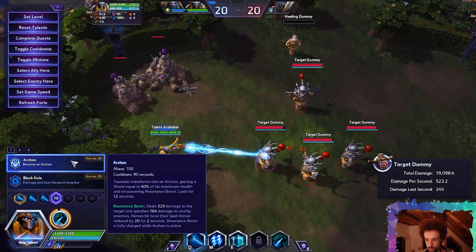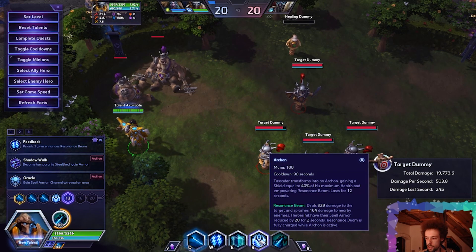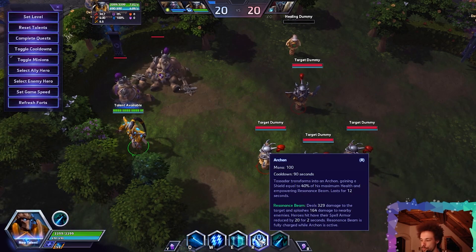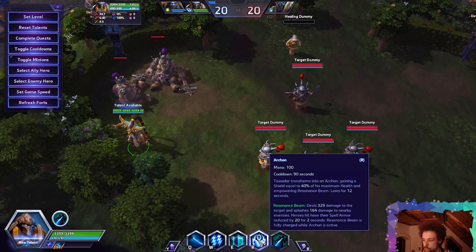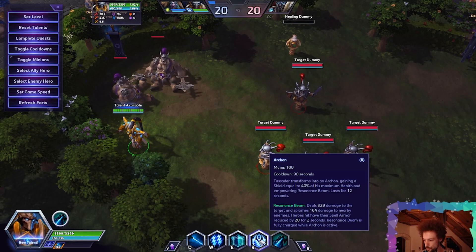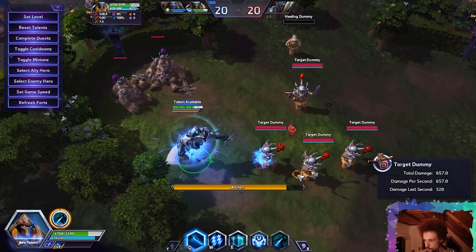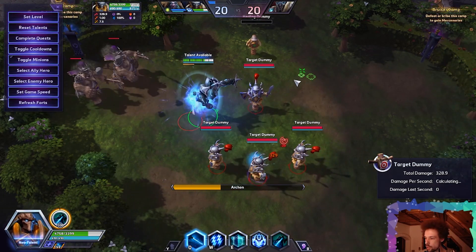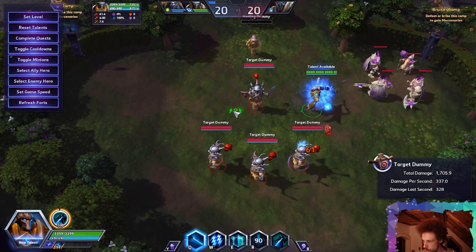Arcane — Tassadar transforms into an Archon, gaining a shield equal to 40% of his maximum health and empowering Resonance Beam. It deals 329 damage and splashes 164 damage to nearby enemies. Enemies hit have health and spell power reduced by 20 for 2 seconds — that part seems to be new. Resonance Beam is fully charged while Arcane is active. Seems mostly as it used to be apart from the spell power reduction.